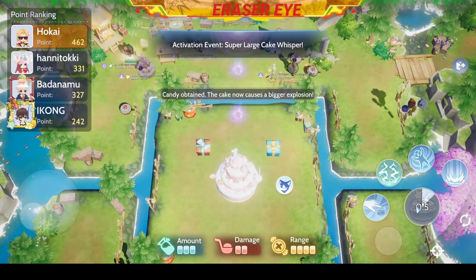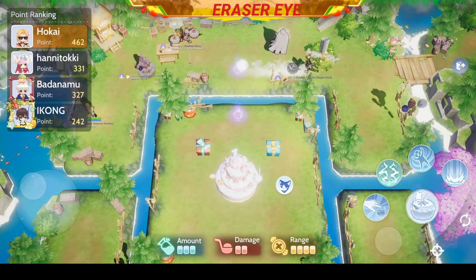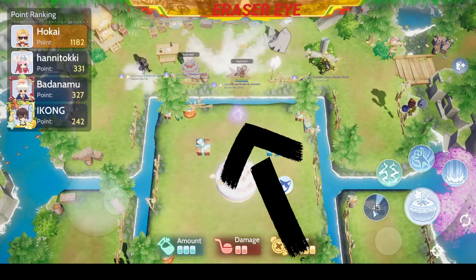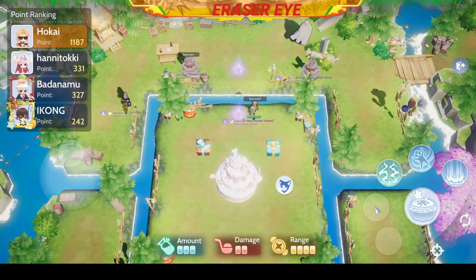If your character loses all of the HP, you will become a huge Cake. Here, there's a Super Large Cake Whisper. Make sure to take him down to get some points and some items.